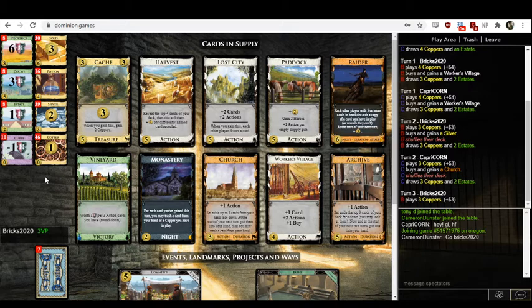So you can build reasonably big here. Worker's Village would be important mostly for the plus buy. There's not a huge number of terminals you want to play, although Paddock's a good enough terminal that you want it. I would think you just end up playing a decent number of Worker's Village, Paddocks, maybe some Archives and Lost Cities.